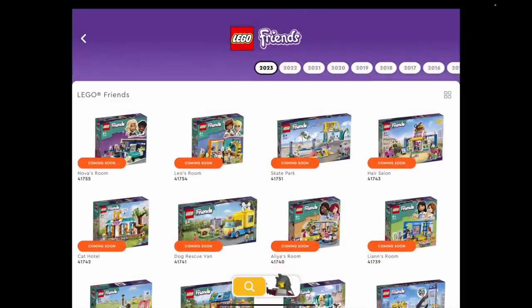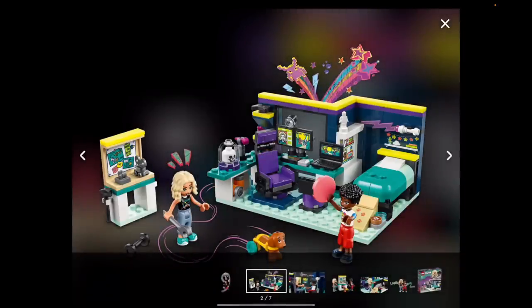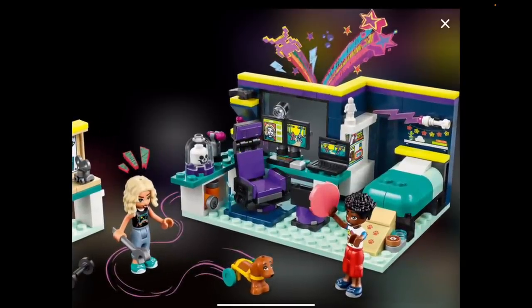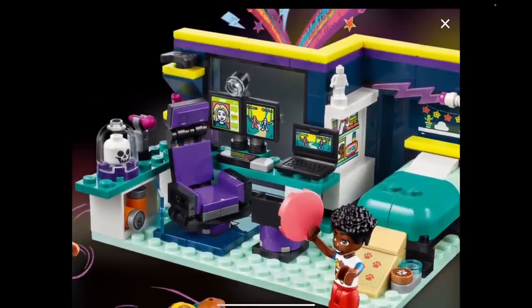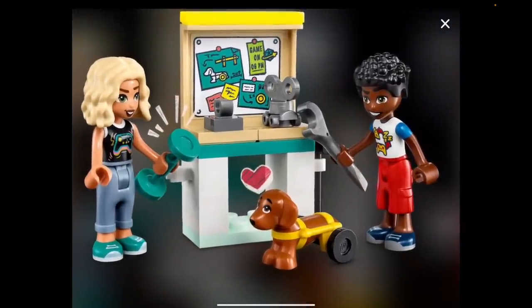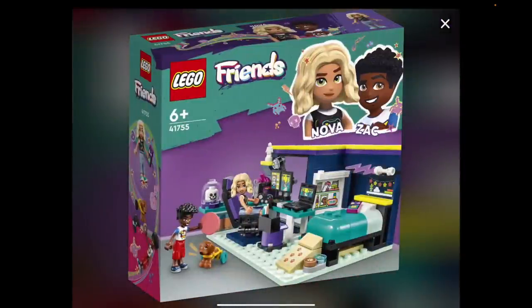So we've got Nova's room. Everyone was disappointed when we saw the first five sets that there was nothing with Nova in it, because she's one of people's fast favorites. She's a YouTuber, a gamer, a little darker in personality style. Now we get to see her room — one of four rooms being released at the beginning of this year, each with two new characters. She has a gaming setup with a live stream, a ring light, double screens, a gamer chair, and the wheelie dog. She can change the wheel colors. Her bed has a ramp for the little pup, and it flips up to hide what looks like a mobile phone underneath.